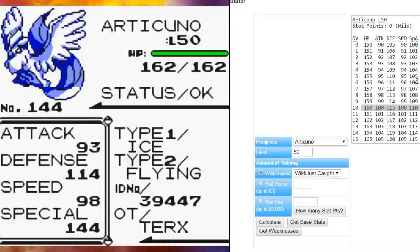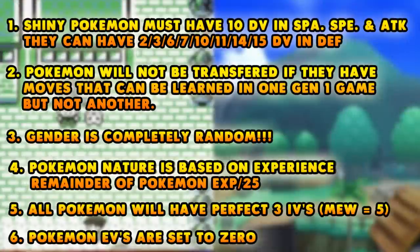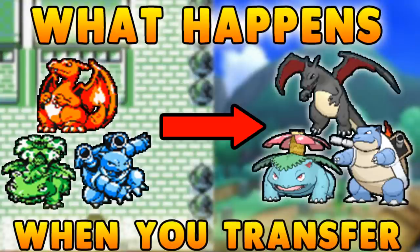Just a quick reminder: 10 DVs have to be in special attack, speed, and attack. Defense you can play around with as well. Those are all the points, guys. I hope you enjoyed this video and I hope it was useful for you. If you enjoyed it, smash that like button, and if you're new to the channel, subscribe. I'll be seeing you guys in the next video. This is Philly Beats You, and I'm out.